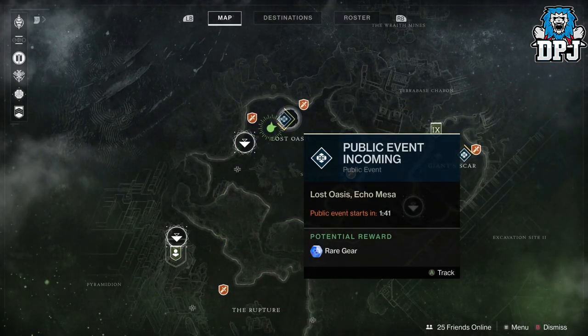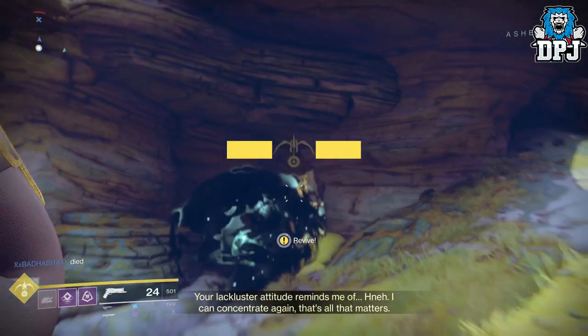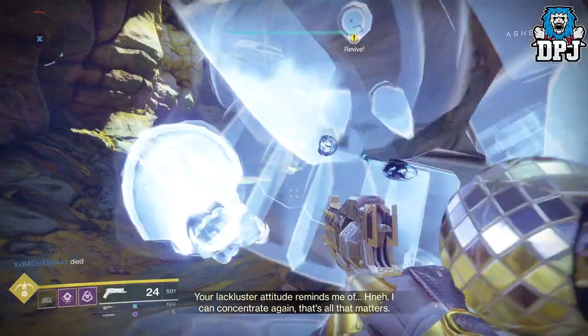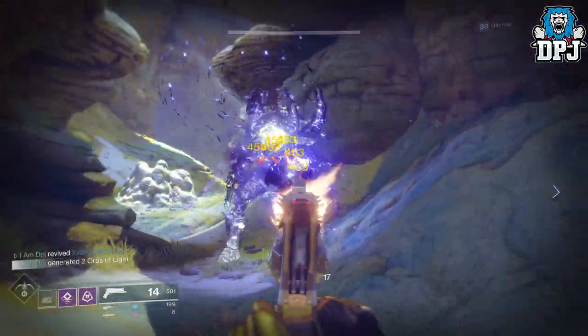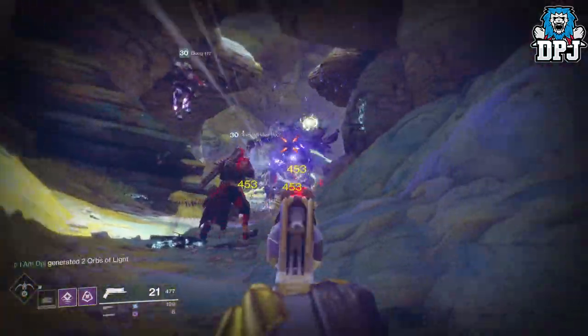Okay so we all know how to get the Black Spindle or the Whisper of the Worm. You need to trigger the Taken Blight public event within the Lost Oasis area on IO. Upon doing this, a Taken HVT will spawn in. He can be in numerous locations in this area so go ahead and search him down.